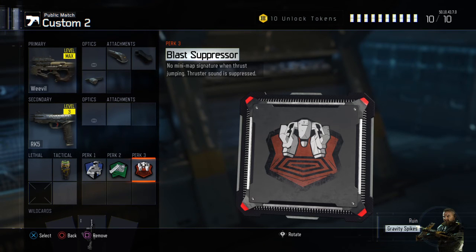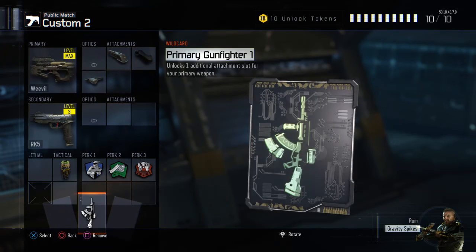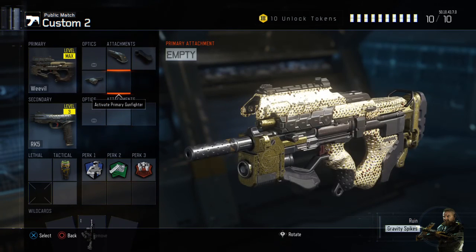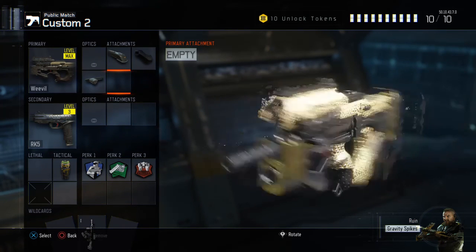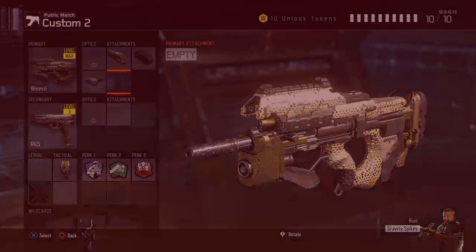And then Blast Suppressor, of course, like every other class — no mini map ping when you thrust jump. There's like a big circle around you on the map when you jump, and Blast Suppressor makes that sound and signature more suppressed. For the third attachment, you don't have to have one — you could use a Primary Gunfighter wildcard instead. That's gonna be it for this video — make sure to like, comment, and subscribe. Hope you enjoyed it, bye!